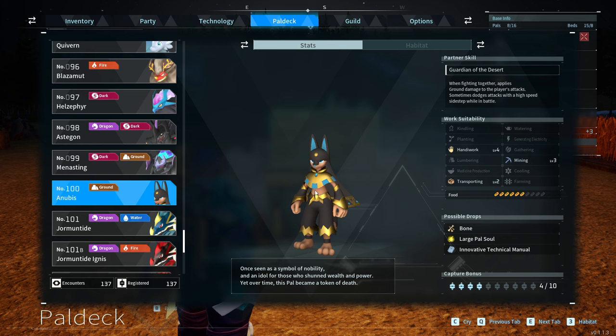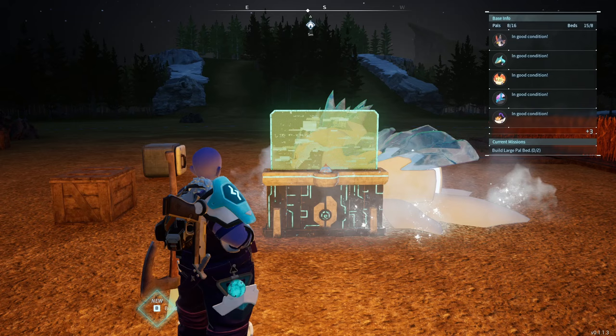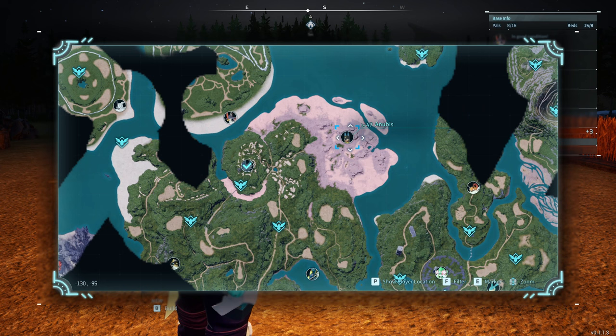Anubis is really, really good: level 4 handiwork — the best you can get — and level 3 mining, which is exactly what I use Anubis for, because Anubis is a lot better than Dig Toys. Also level 2 transporting. The habitat for wild Anubis is unknown, but there is an Anubis boss in the Scorching Beach at level 47. If you put a Pen King and a Bushy together, you can get Anubis from around level 19 or 20 — way before level 47. Anubis is fantastic for mining.